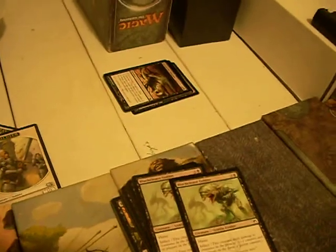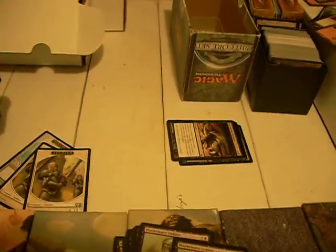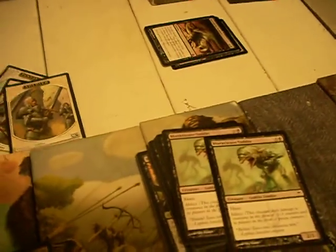Blackcleave Goblin — some reason people don't like him. He's a 2/1 with haste. Haste is usually out of color for black. This guy would've been just as good in the 3-slot without haste, like the Contagious Nim. I think they just bumped him one mana and gave him haste to make him a counterpart for the Nim — he swings the same turn the Contagious Nim does. You can go turn 3 Contagious Nim, turn 4 Blackcleave Goblin, swing with both. I don't think he's constructed-worthy, but it is what it is.